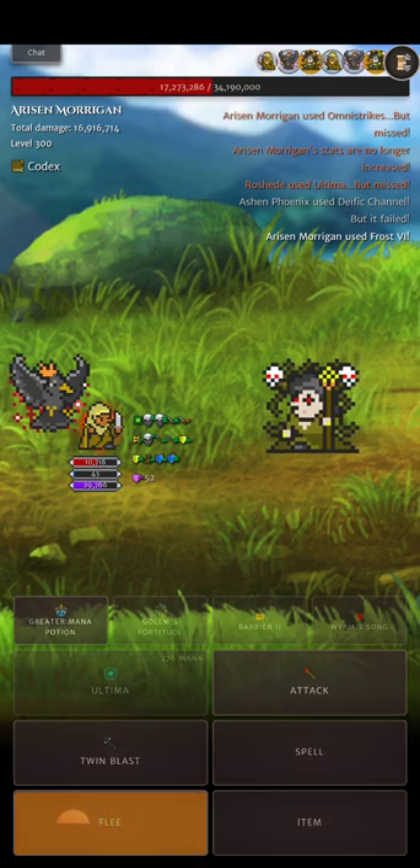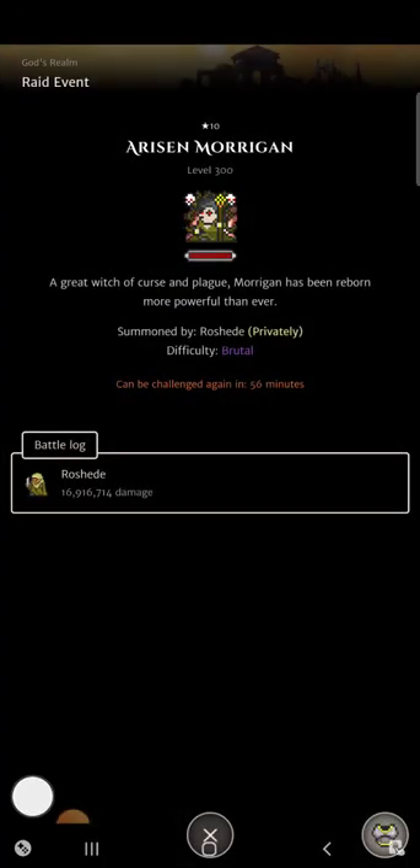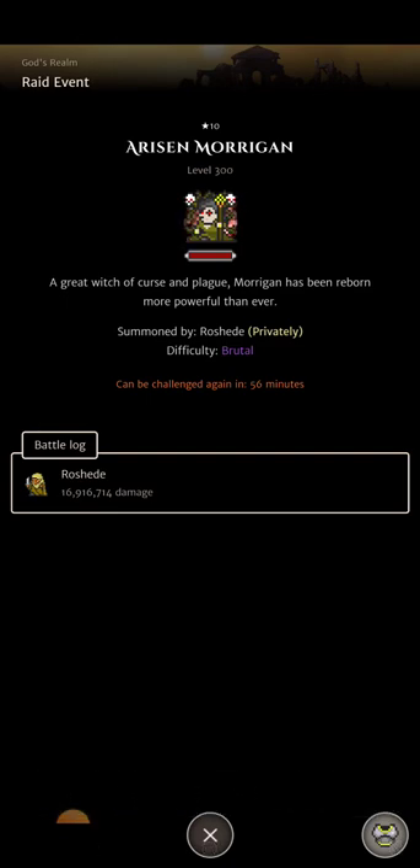I tried to take the extra turn to get a little bit more damage but it just didn't hit. If I take another turn it's going to turn into another minute, so I just decided to jump out. This one is four minutes — pretty close. If I got even one dual cast crit it would have been a lot faster. I even tried to take that extra turn, so it might have been faster if I'd just left. But yeah, that's the build and that's the damage.